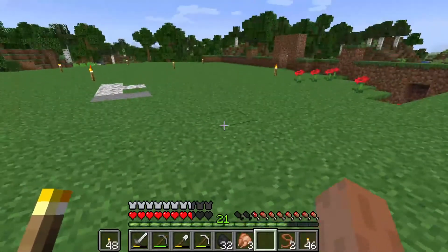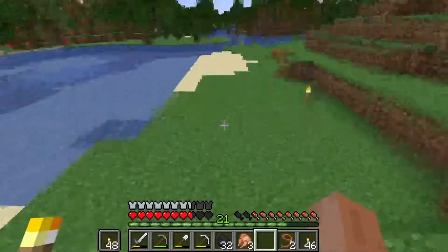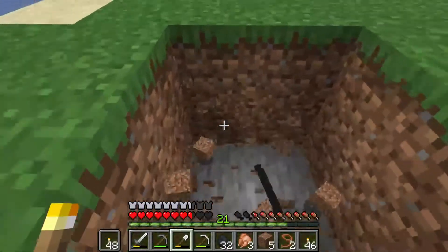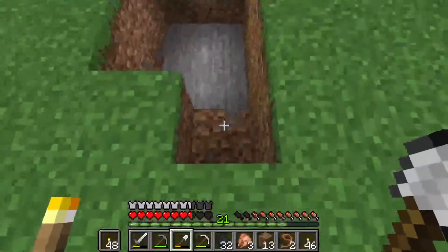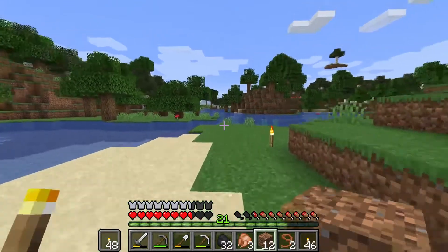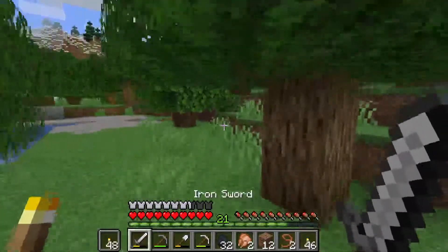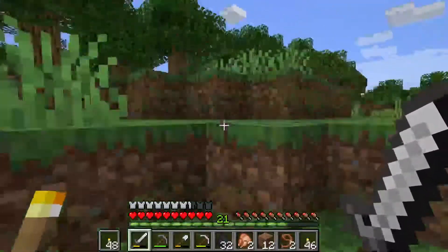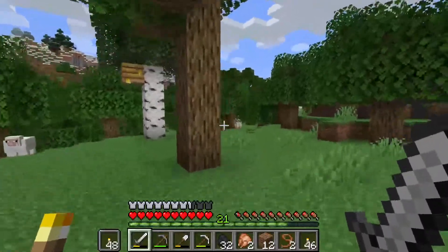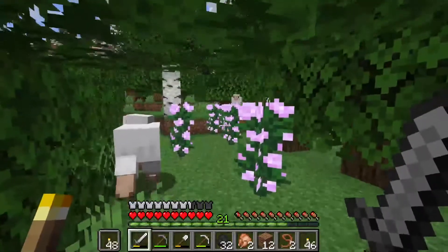I need a little enclosure for the cows. I'll put them there. Right — remember my coordinates: minus 122, minus 221. I'll head off this way to try and find a cow, but I've just spotted something of interest. It was around here somewhere — there it is.